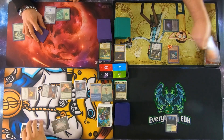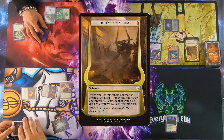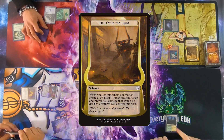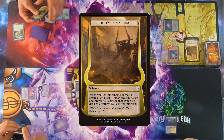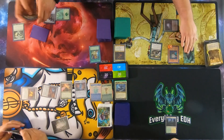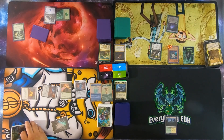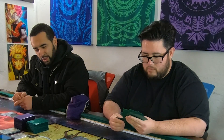Scheme! 'Lighten the Hunt — when you set this scheme in motion, create a 3/3 black horror creature token and prevent all damage that would be dealt to creatures you control this turn.' One 3/3, already a 3/3. It's a mono black zombie deck.